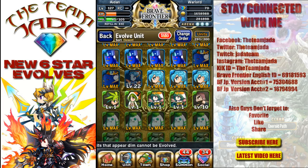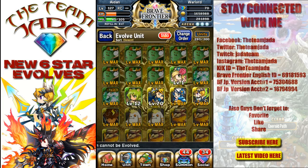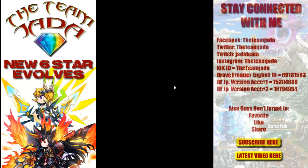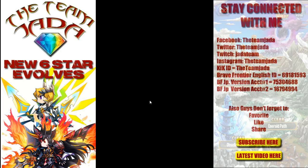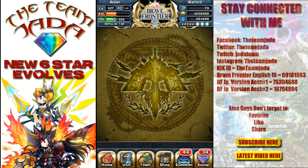Now for the second evolve. Six-stars in this game — you gotta jump all over it because the HP jumps up dramatically, they get new leader skills, and Super Brave Burst abilities. This unit is a Guardian — she was one of the fighters I used to level up in the early stages. I loved that she has the probable paralysis effect, which freezes bosses for one round. She's going to complement Holy Thunderease very nicely.